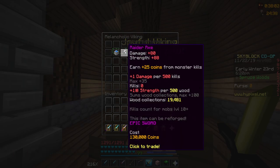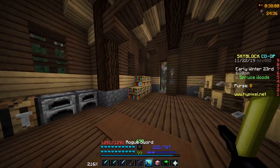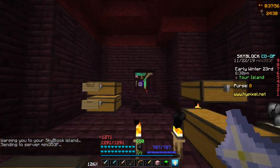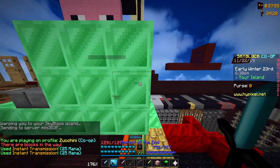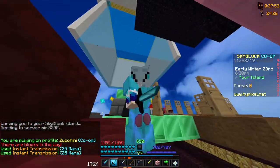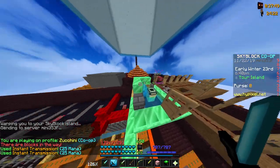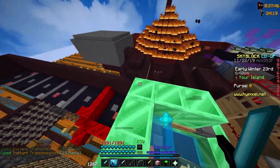The ability on the raider's axe is to earn 25 plus coins from monster kills. So what you do is get a ton of tarantula minions and set up a farm very similar to a magma farm — basically make a big box, put all the tarantula minions in the center, and then around it make a large AFK pool.